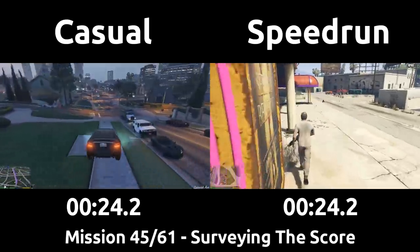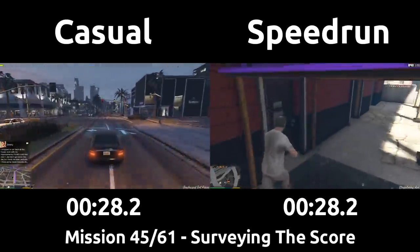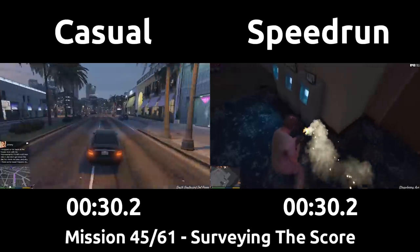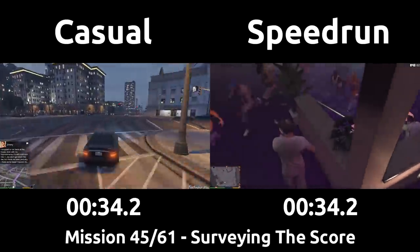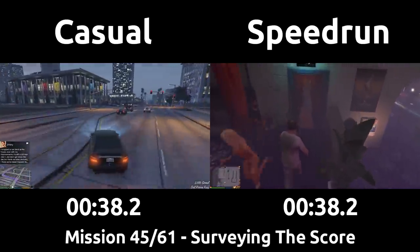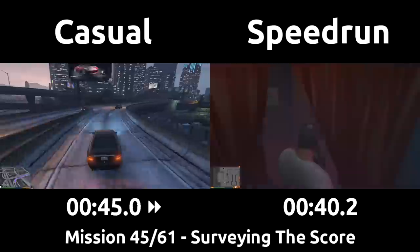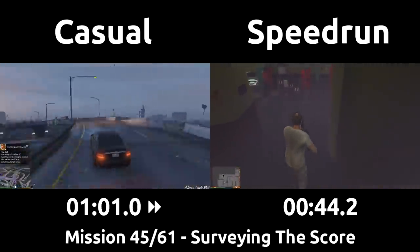Once inside, they shoot the light machine gun as it has the biggest magazine and lets us jog for a bit inside instead of walking. The speedrun aims down to avoid punching any of the people running out scared — if you were aiming at someone, shooting, and close to them, it punches them instead. The casual is driving down all the way from Michael's house, as that's basically what the game railroads you into doing.